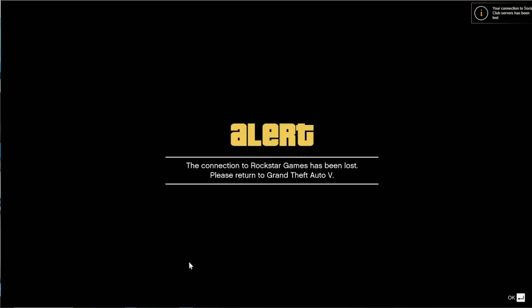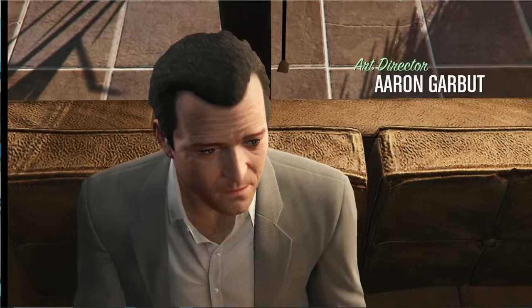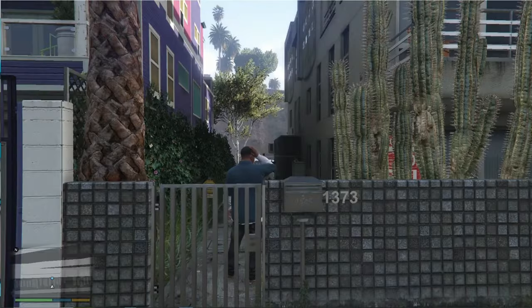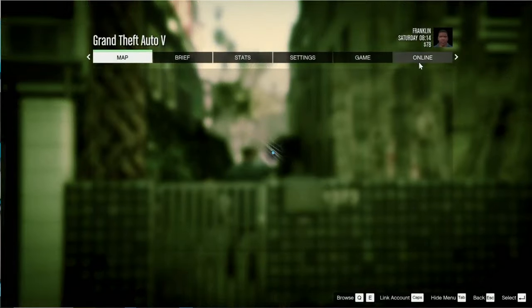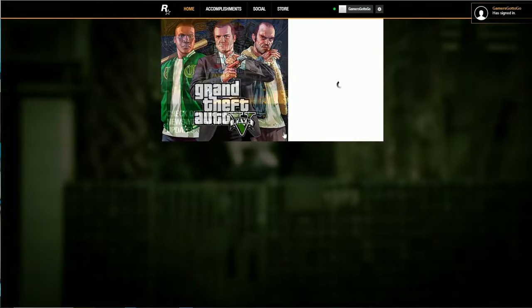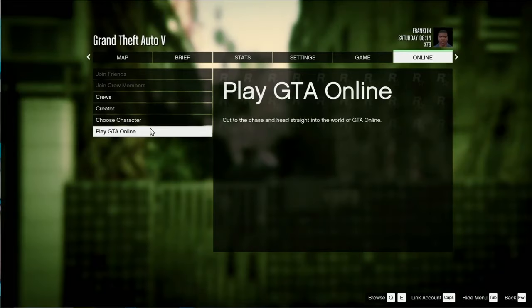Now once you reconnect your internet, you're going to get an alert saying something about the disconnection of your internet. Mine says the connection has been lost — press OK. Now you're going to load into story mode, go ahead and skip through story mode. Then open up your escape menu, go to the online tab all the way to the right and log into your account. Only if it says login, what you have to do is reconnect your internet through the game — you can do that by pressing link account, then press retry connection and that's going to reconnect your internet through the game.